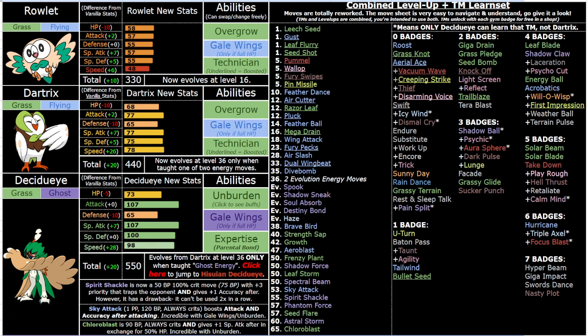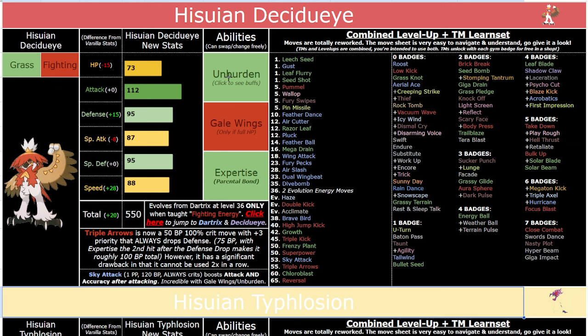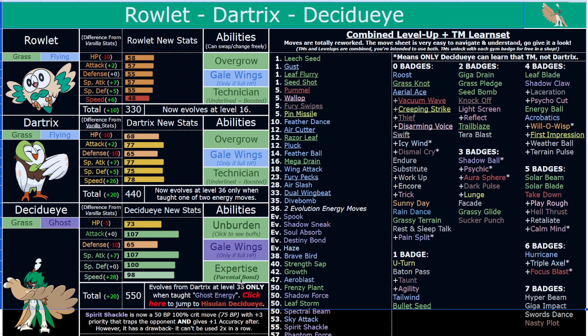Expertise was chosen flavor-wise because they are expert archers. At some point I wanted them to have Technician, but Hisuian Decidueye couldn't have Technician because Breloom shares the same type combo and already has it. I try to avoid that kind of overlap because it seems boring. So no Technician for these guys. They're actually much different from how they appeared in Sweltering Sun — they don't share a single ability with their Sweltering Sun versions.